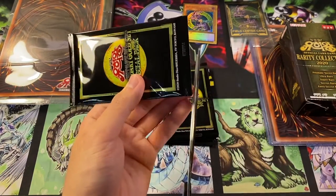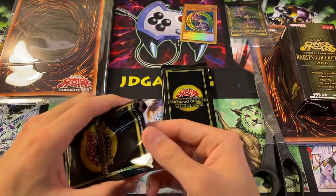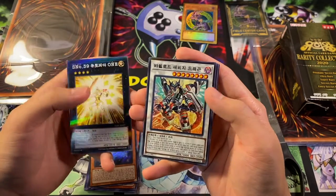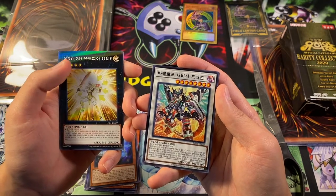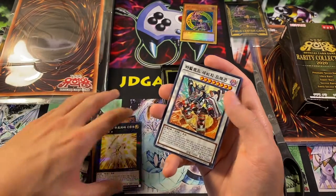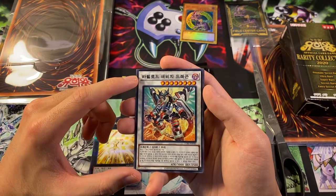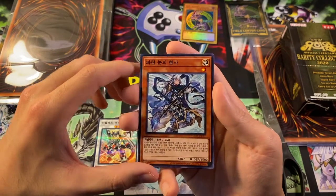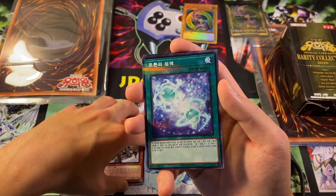This feels like it's supposed to be just a random booster pack - otherwise we would have gotten cards with sequential numbers, and I don't believe that's the case here. Let me know down in the comments if you know which way it is - set or random? I think they're random. Oh cool, we got Number 39 Utopia - that guy that has 2510 attack. And then we have our Borrelload Savage Dragon, which is pretty cool. It actually says 'Bottle Load the Savage Dragon,' which is how it's written. We have Sage with Eyes of Blue - very cool, important card for Blue-Eyes, of course a Level 1 tuner. We have Photon Sanctuary I think.